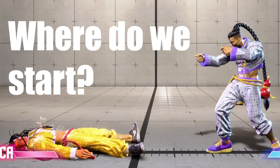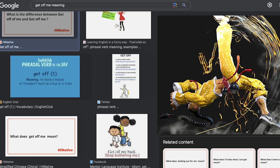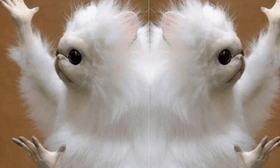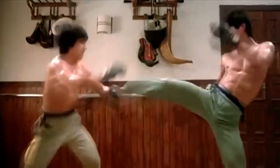First, I need you to understand that Street Fighter matches are really just a conversation between you and your opponent. Your moves are your words, and simply being able to say every word in your dictionary or in your move list doesn't make you a great conversationalist. What is the core conversation happening in Street Fighter, and what are the types of moves you have to be able to communicate in it?